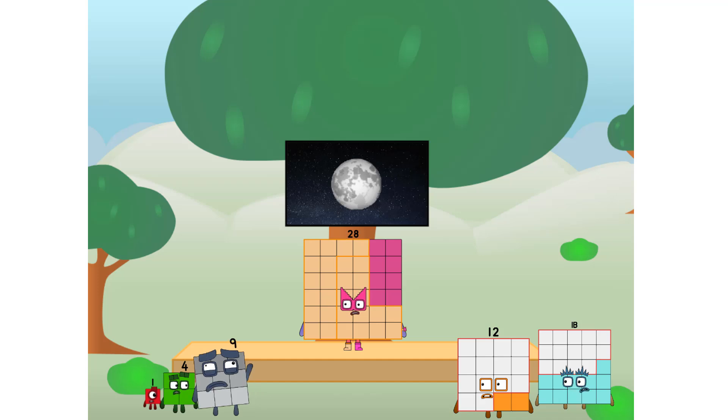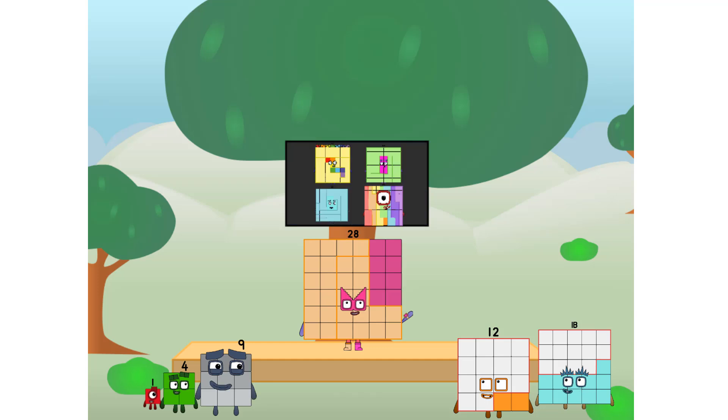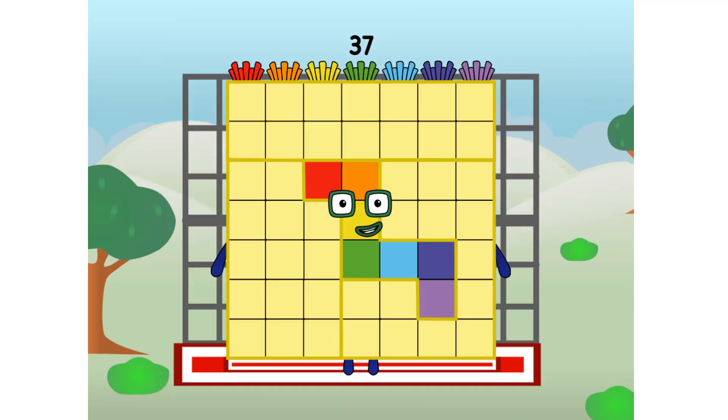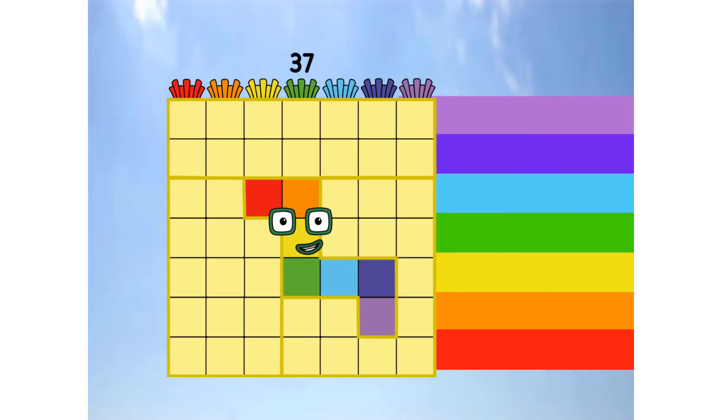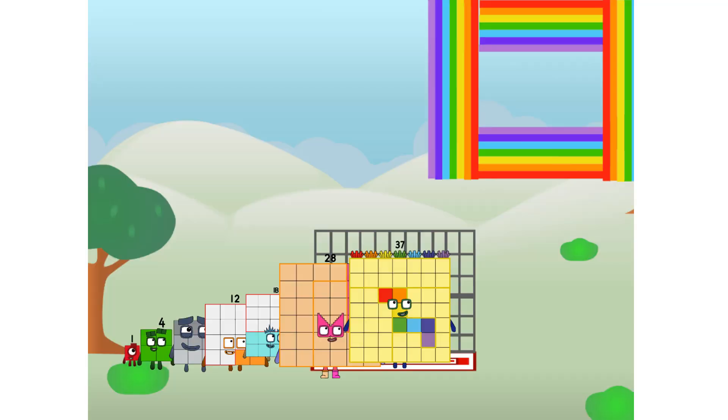But how will we get all the way up there? We call in some friends, some big square friends. Three firm seven commencing rainbow test flight. All systems checking out. Seven by seven. Wish me luck. Whoa oh oh. Whoa. Yowzer! Hee hee hee. Didn't get that high, but I did just invent the square rainbow. Guess you've got to give it a go to get lucky.